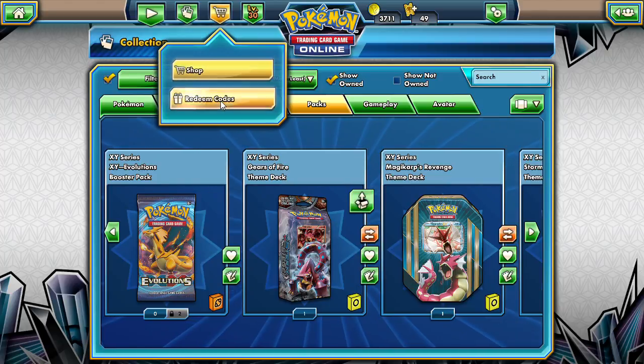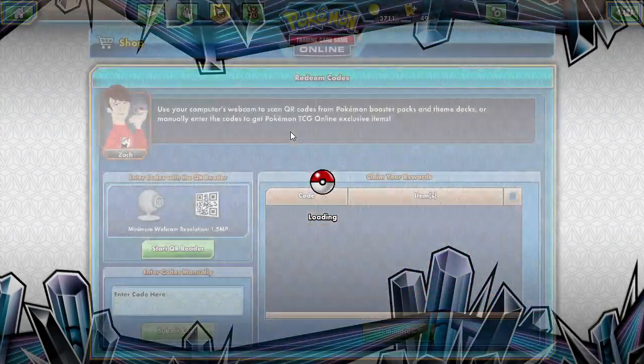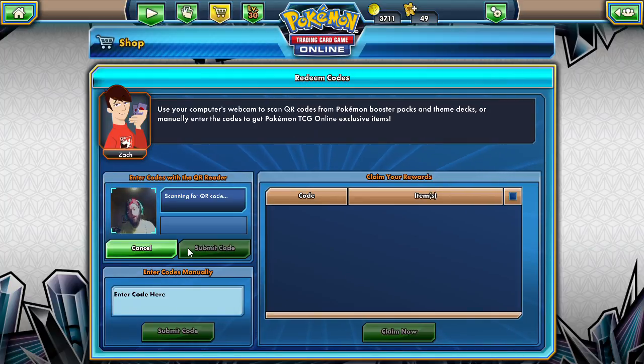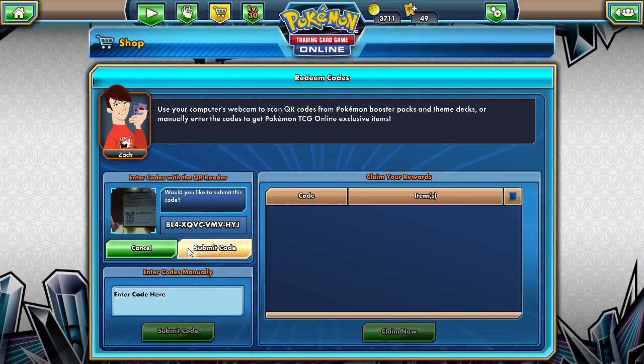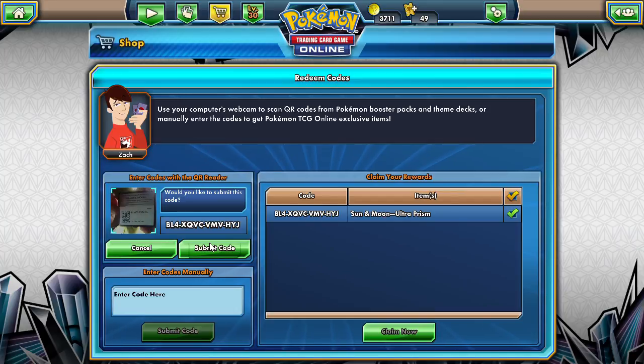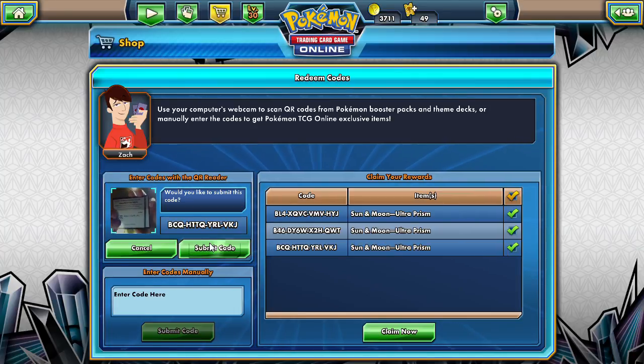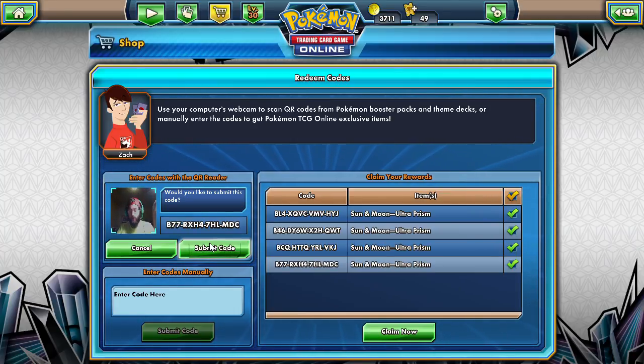Let's go ahead and give out some codes — I've got four codes here for you guys. We're going to turn off the QR reader. Go ahead and copy them, paste them so you can get your four Ultra Prism codes. If you're asking whether I'm claiming them right now — the answer is no, I'm showing them to you so you guys can claim them.